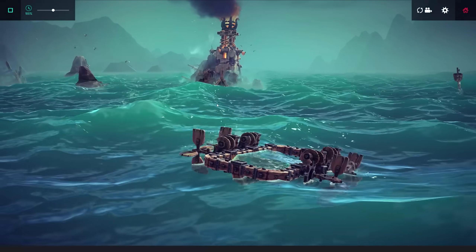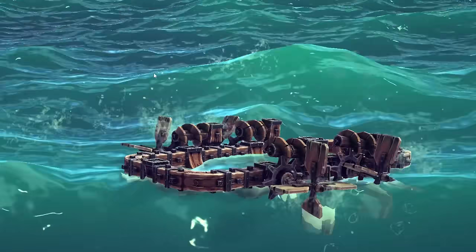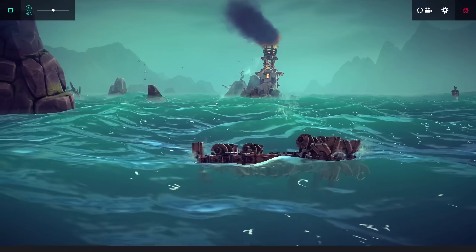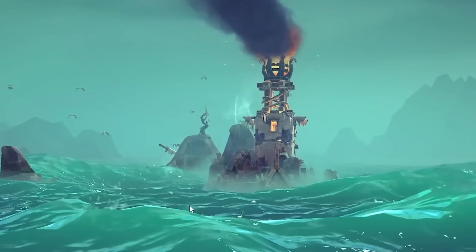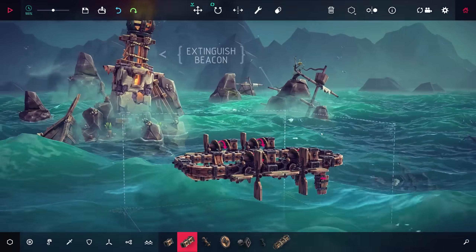Hello there everybody, Dre here and welcome back to the High Seas of Besiege. Today we're back out in the DLC campaign in my very sad little rowboat here. I don't know why, I just really like it. We're gonna get back out. We are on, I believe, level 60 right now. We have to extinguish that giant fireball behind me. I don't think we're gonna do it with this current craft, so let's get back to the building menu and decide on how we want to do this.